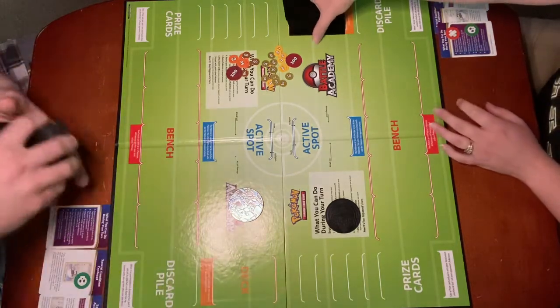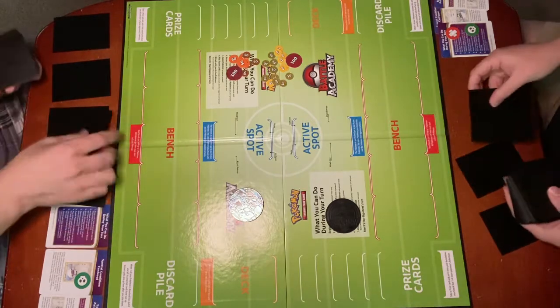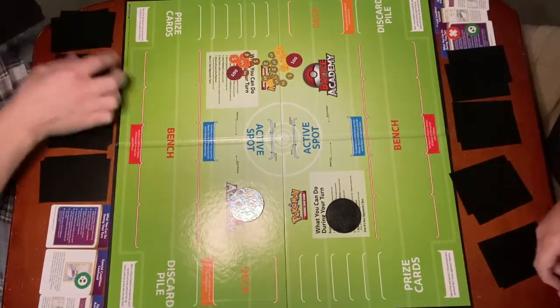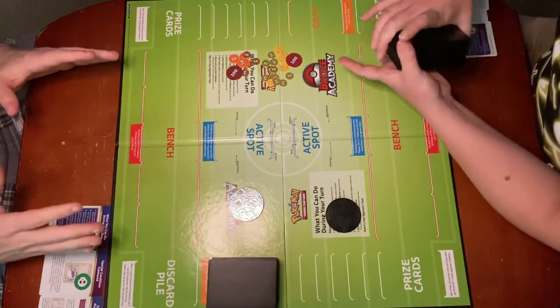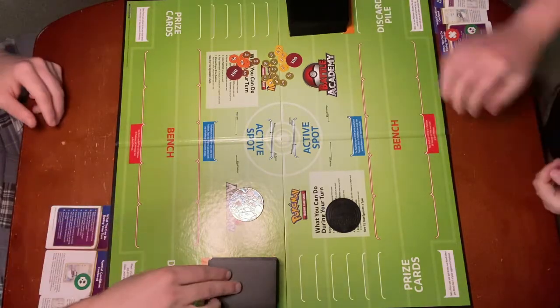Now we're going to shuffle our decks. Once our decks are shuffled, then we are going to draw the top seven cards of our deck.